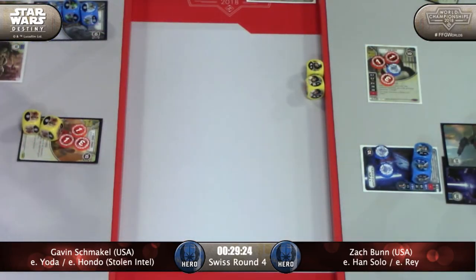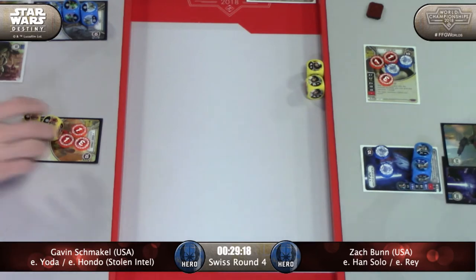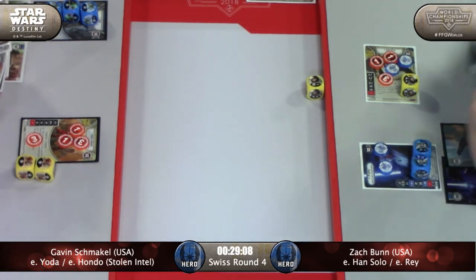Three damage and a resource - that's better. Truce with Ambush - get the money and resolve the three damage to Hondo, leaving Hondo just two away. He must have had a shield to start. So did six damage, then five, plus three.